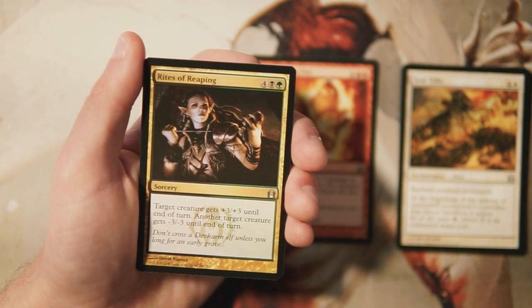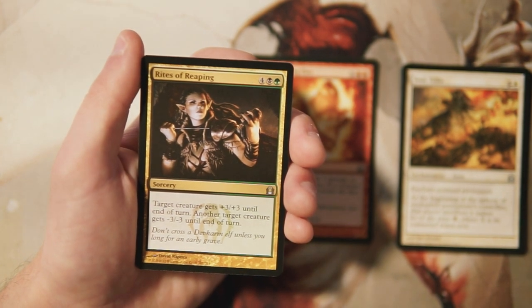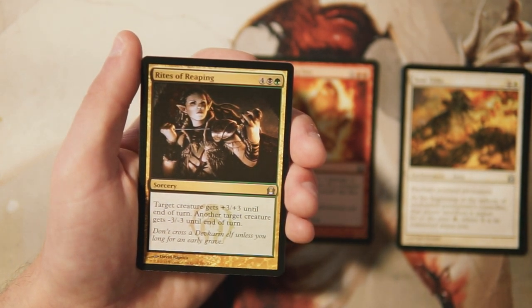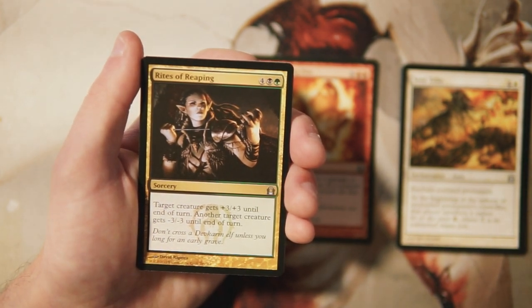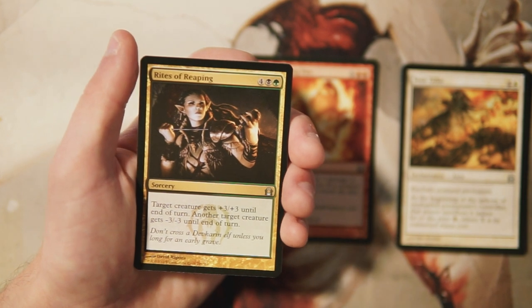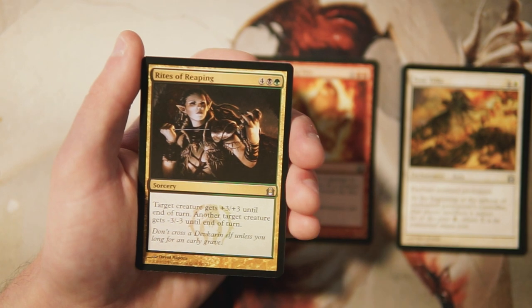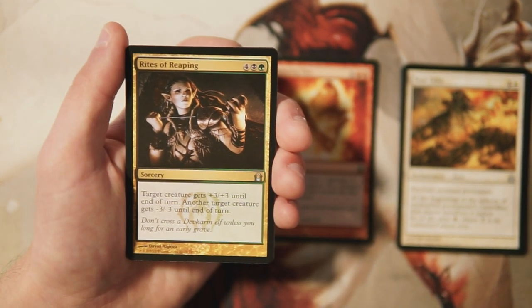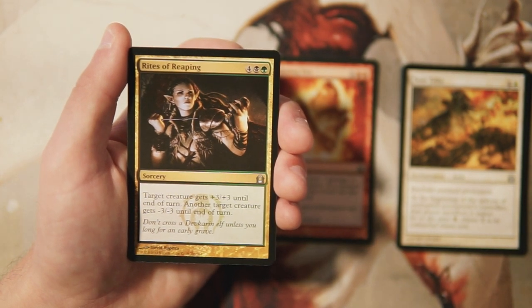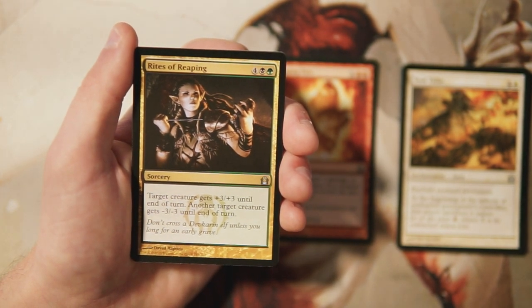Rights of Reaping is a sorcery for four black and a green — target creature gets plus three plus three until end of turn, and another target creature gets minus three minus three until end of turn. It's a really powerful ability; buffing one of your creatures and hopefully taking out one of theirs is fantastic. Six mana seems like a bit much to me though, and I feel like Annihilating Fire is just way more efficient. I'd rather be efficient in limited, so I don't know if I'd take this over Annihilating Fire.